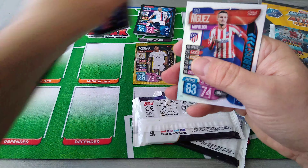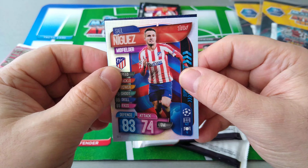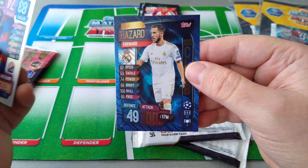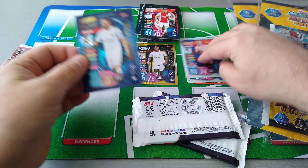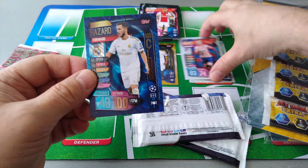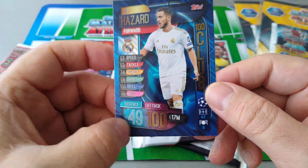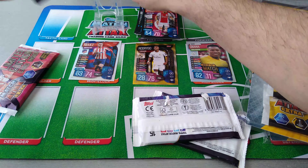We've got Sol Niguez as a super boost and a 100 club behind him. Oh nice one - told you we're gonna pull one. Boom. Eden Hazard! Brilliant. Nice Eden Hazard, 100 club - 100 in attack, 49 in defence. We'll put him here for now until we open the two other packs.